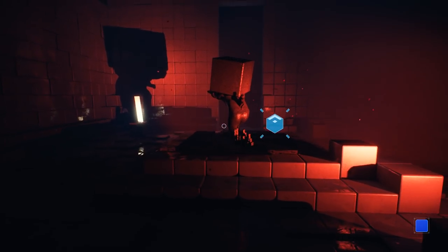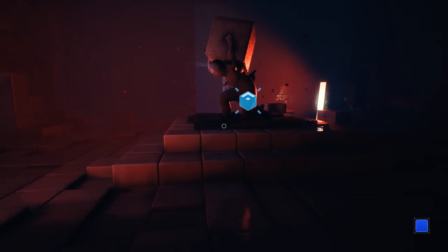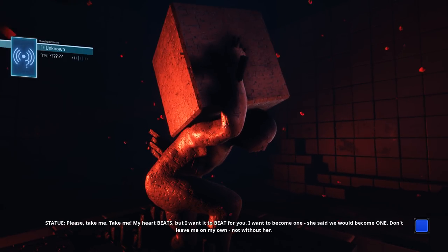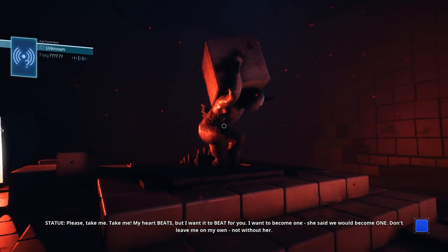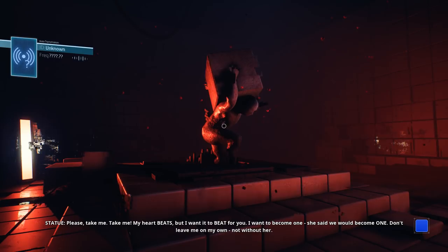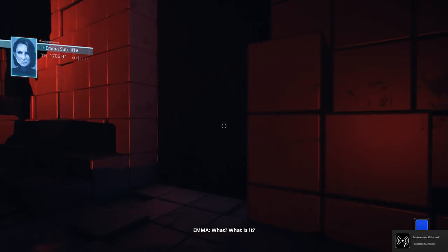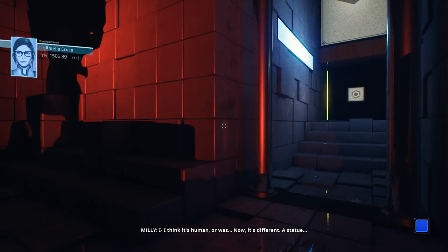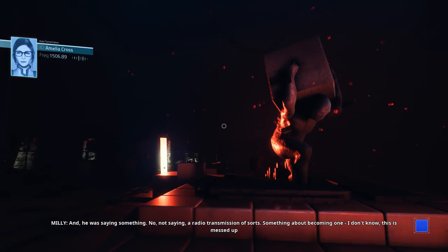What is going on here? This is a very alarming statue that I am looking at. Left mouse button to interact? Please. Take me! Take me! My heart beats. But I want it to beat for you. I want to become one. She said we would become one. Don't leave me on my own. Not without her. Emma. What? What is it? I think it's human. Or was. Now I don't know what it is. A statue. And it was saying something. The subtitles didn't match. A radio transmission of sorts. I don't know, this is messed up.